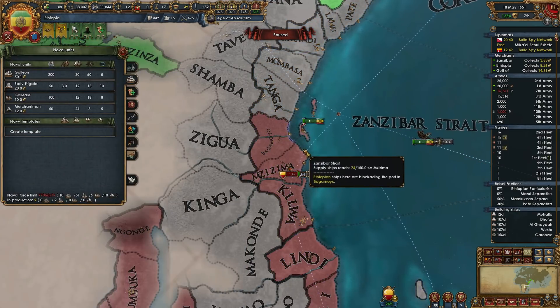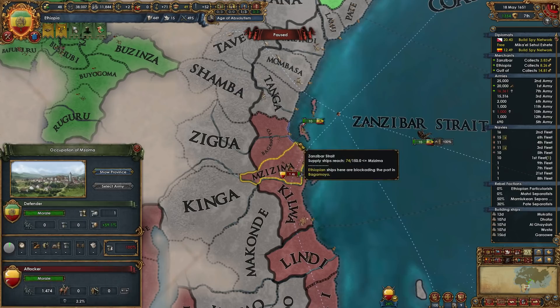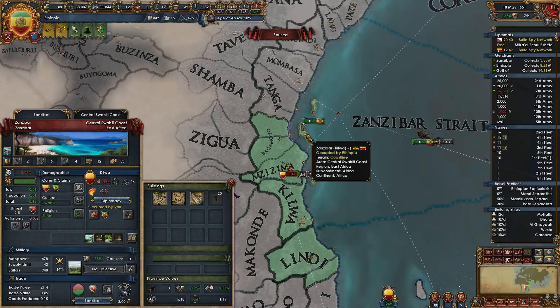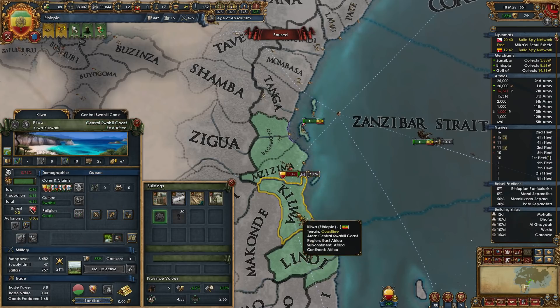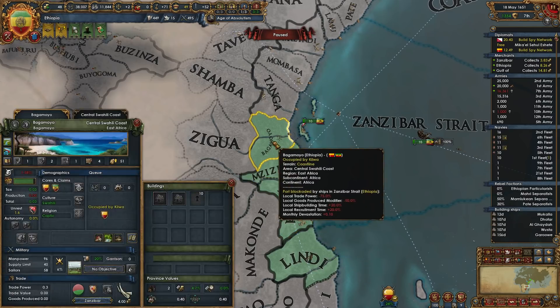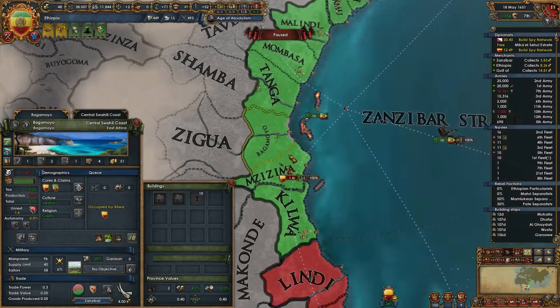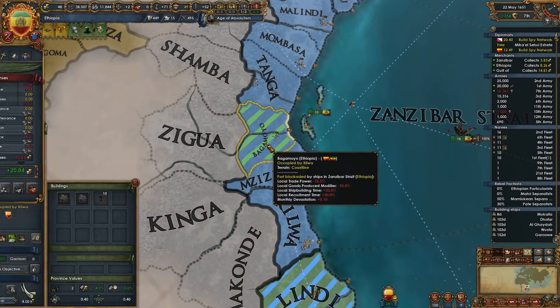We don't have any forts down here, so I'll probably build a fort. We'll need two forts. We could develop Kilwa to make it go away, and I could build a fort in this province. That would protect across the strait and here, and clear the devastation from this whole area. So yeah, we should build a fort in Bagamoyo.